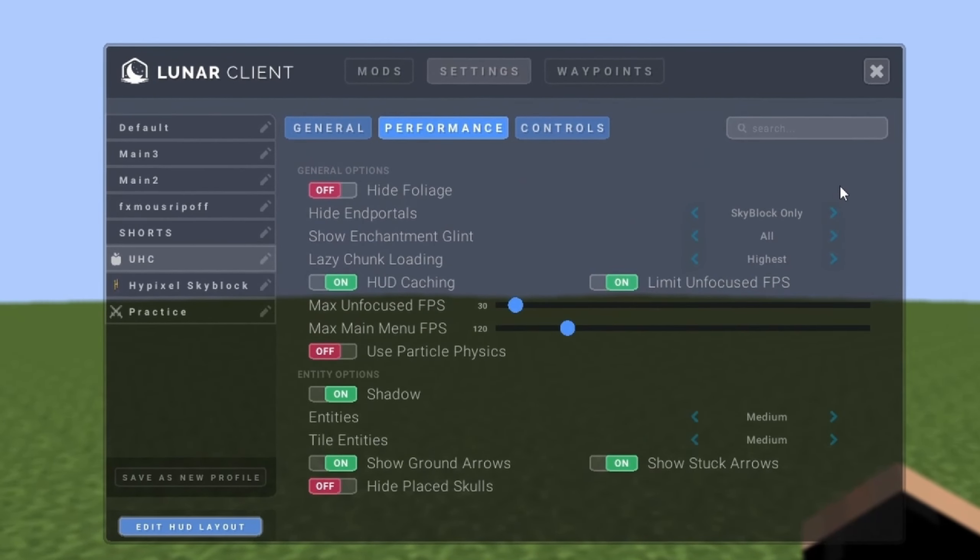Now let's look at MCC Island on vanilla Minecraft 1.20 for comparison. The FPS difference is honestly insane — right now I'm only getting about 500 to 600 frames where before I was getting around 1,000 in these areas, and now I can't even reach that, dropping as low as 400. When PVPing, we're still getting about 600 frames, but that's noticeably lower than before. Lunar Client definitely has a huge impact on FPS — I can't even achieve 1,000 FPS at all, and going through the map we're only getting around 500.